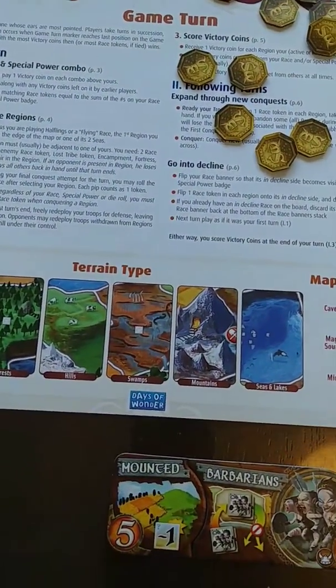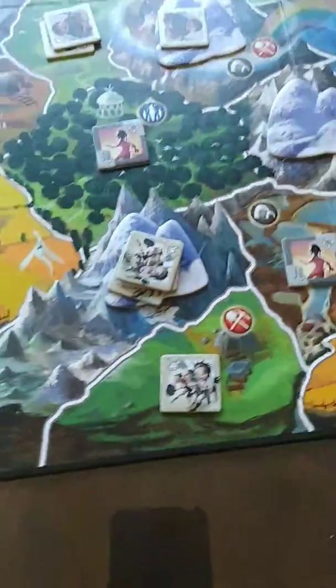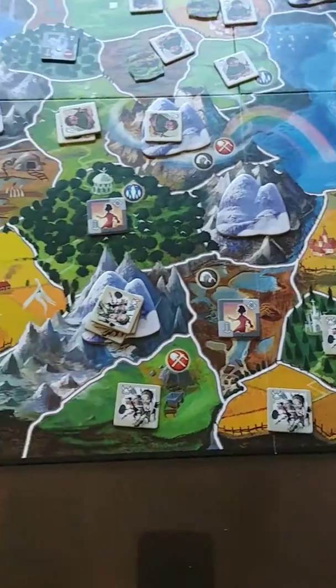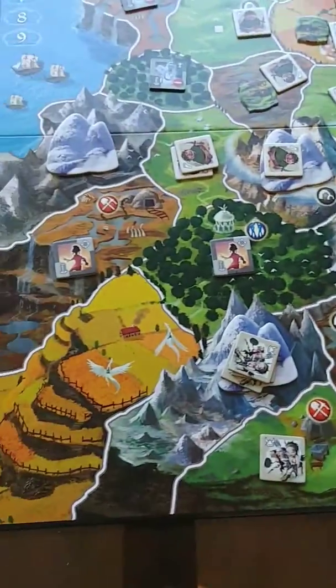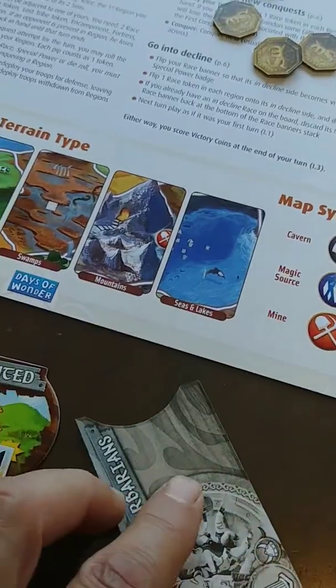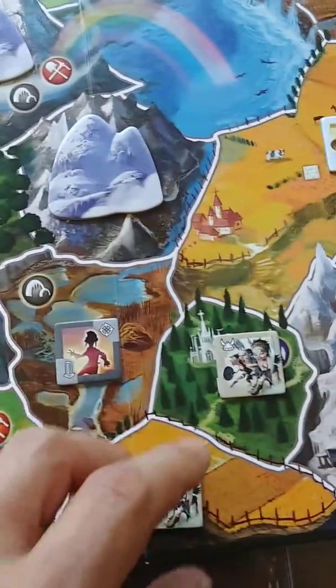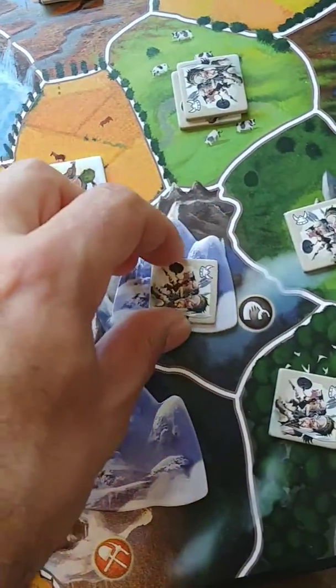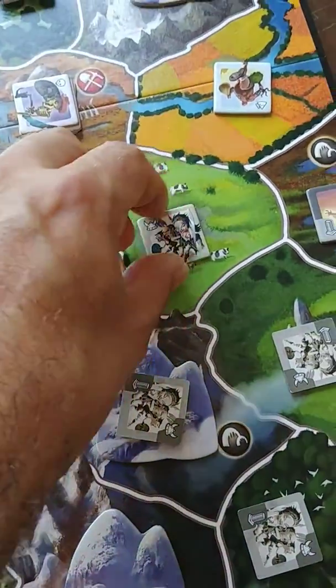We're on turn four. The halflings chose not to go into decline — they're in a good defensive position and like collecting points without skipping a turn, though that might be a mistake. The barbarians, however, are going to go into decline. They could still take a region and score a healthy nine points, but with the skeletons threatening they'd be torn through. So they go into decline — flip the barbarian token, discard the special ability, remove excess units to one per space, and flip them all to show they're in decline.